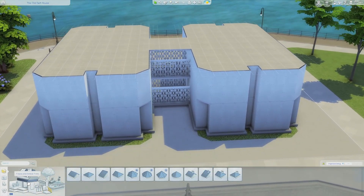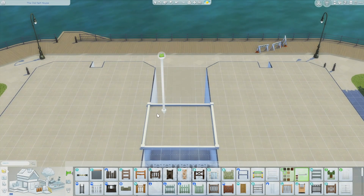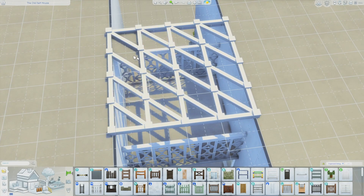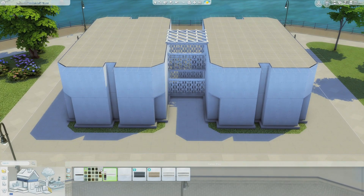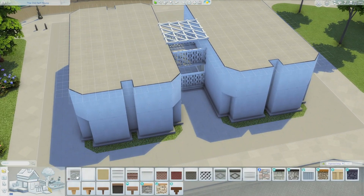Once I start placing the windows and stuff it comes together really nicely. Here I'm doing this little gondola-type overhead structure for the walkway. I do change the colors and that fencing a little bit because I end up not liking the white - I want it to match the surrounding area.